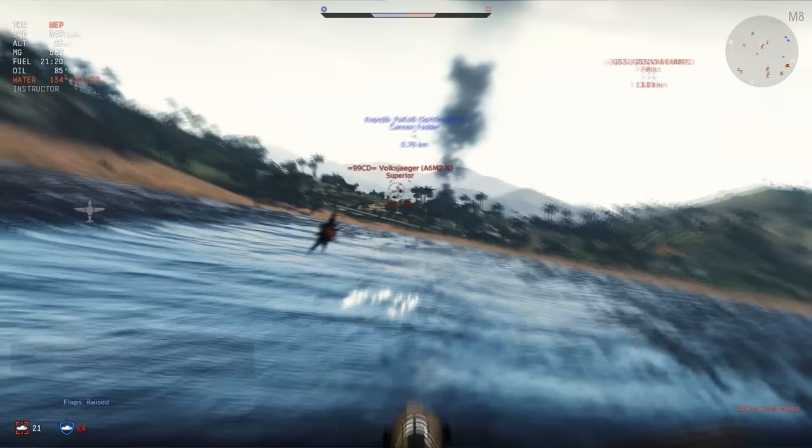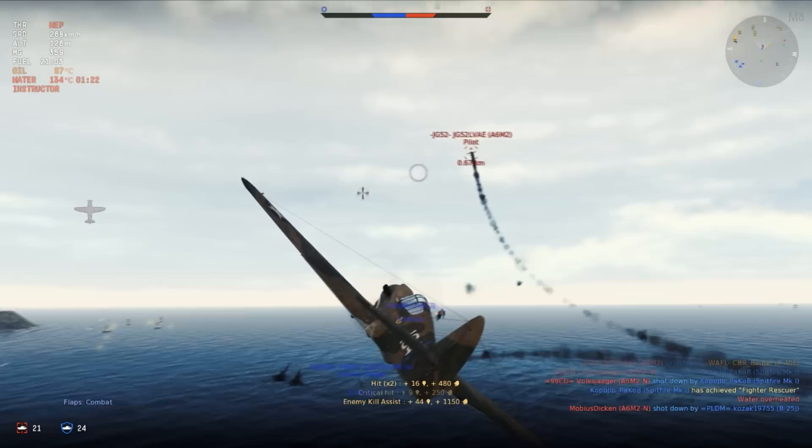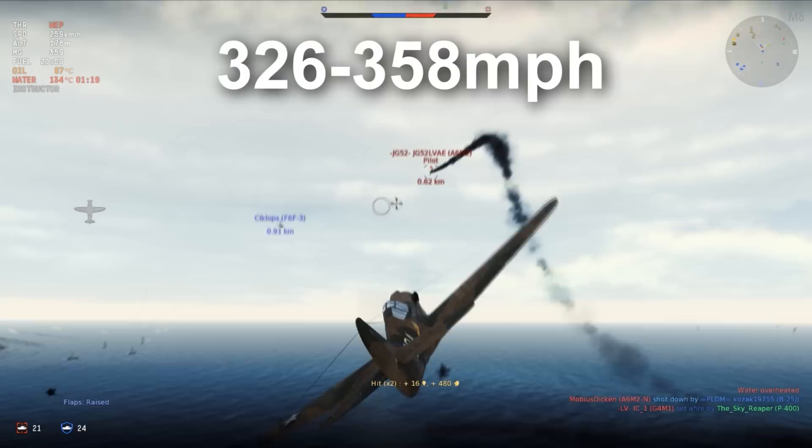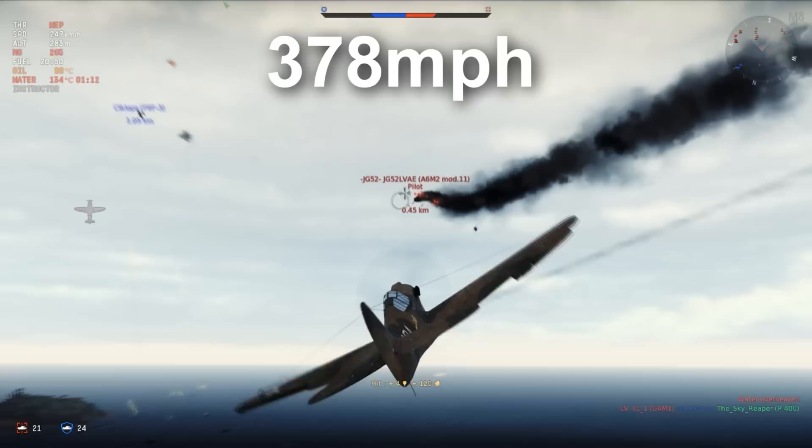As for max speed, the P-40 stands at 585 kilometers per hour. This is faster than the BF-109s at this tier — one of the BF-109s tops out around 525 to 577 km/h — which then leaves the Focke-Wulf A1, which has a top speed of around 609 km/h. I'll go ahead and convert those to miles per hour for you guys so you don't have to struggle with the conversion.